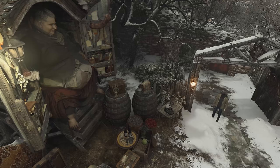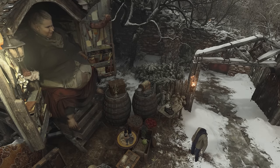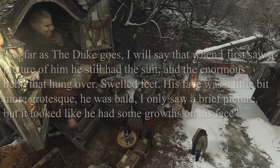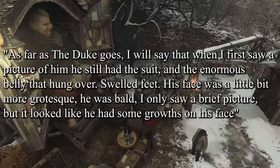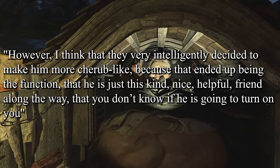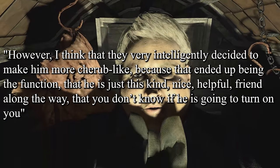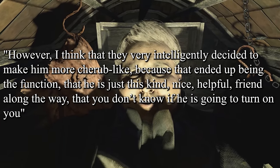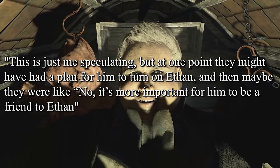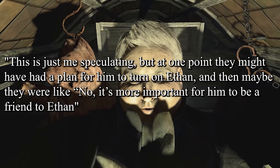Aaron was asked if he knew anything about how Capcom put the Duke's look together. He replies: 'When I first saw a picture of him, he still had the suit and the enormous belly that hung over, swelled feet, his face was a little bit more grotesque, he was bald, and it looked like he had some growths on his face. However, I think they very intelligently decided to make him more cherub-like, because that ended up being the function — he's just this kind, nice, helpful friend along the way that you don't know if he's going to turn on you. At one point they might have had a plan for him to turn on Ethan, and then maybe they decided no, it's more important for him to be a friend to Ethan.'